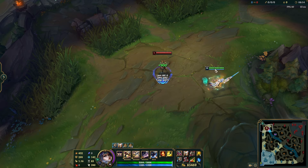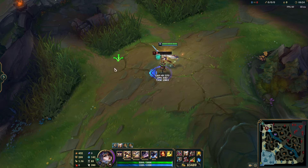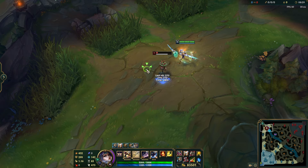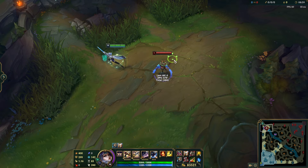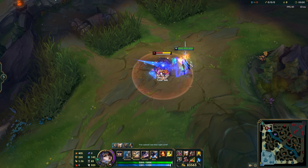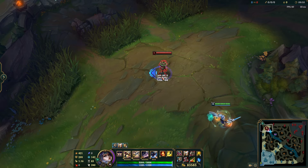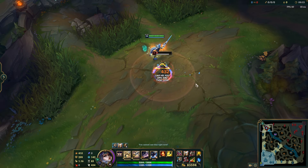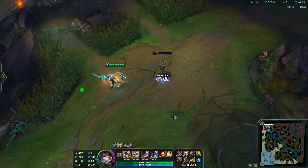The second combo is lunge into auto attack, then run away. After that, you can do Q into W — you can use W while you're in your Q animation, and both will proc and deal damage, along with a slow. You can also fit an auto attack in to get three pieces of damage. It's also important to note you cannot Q-Flash — Flash is grayed out during your Q animation. But you can Flash into a Q if you need to reach a vital from a distance.